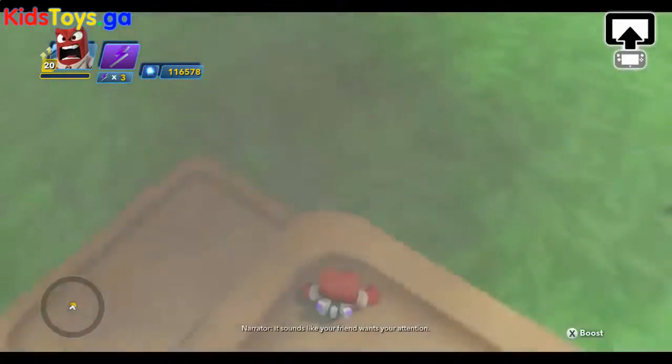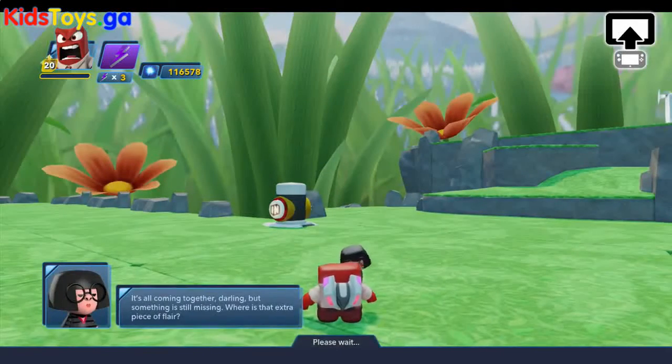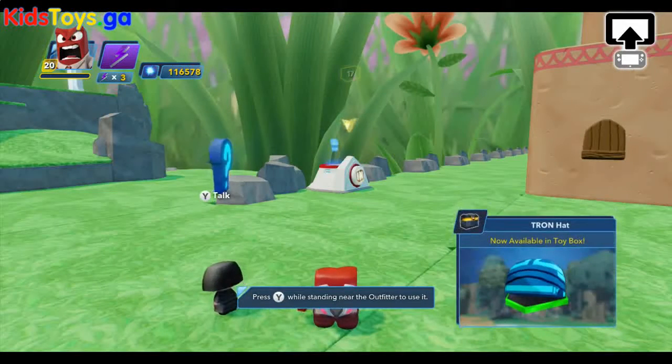It sounds like your friend wants your attention — head to the highlighted area. Let's go back to Edna and see what she's got to say. Let's see what she gave us now.